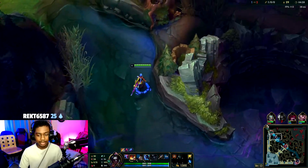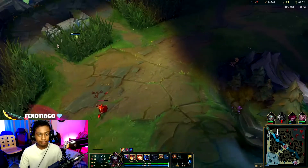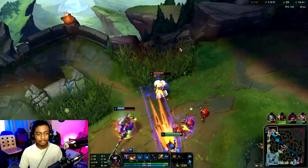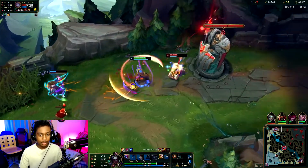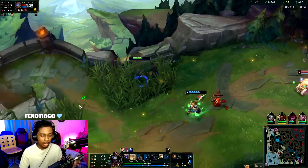Time and time again we go top since she has no flash. Our W got a slow buff and our Q got a cooldown buff, so that helps in chasing her. You see that slow — major slow. We're really just attacking here so that way we can get into our blue form.